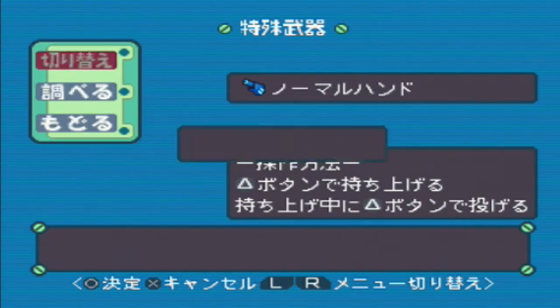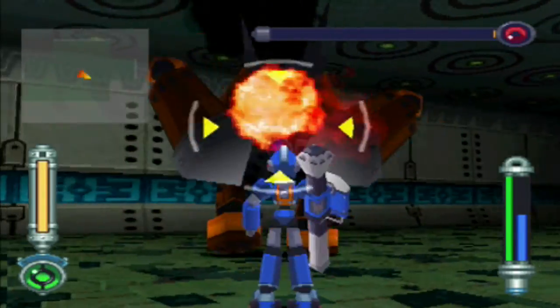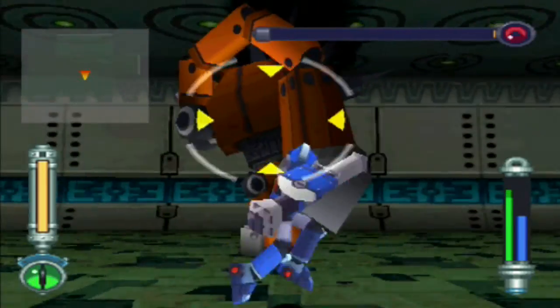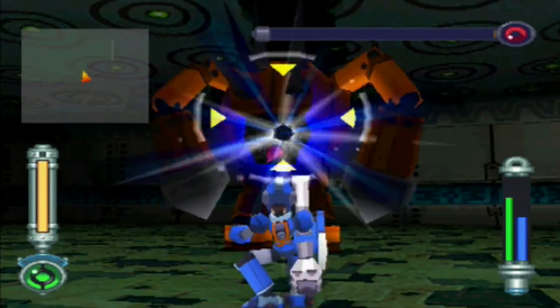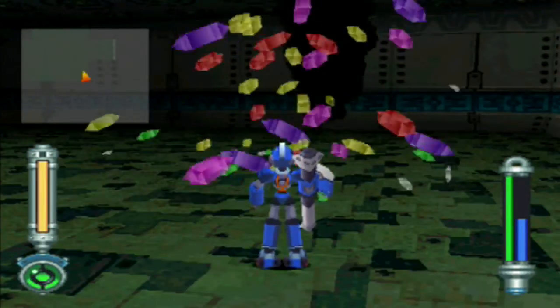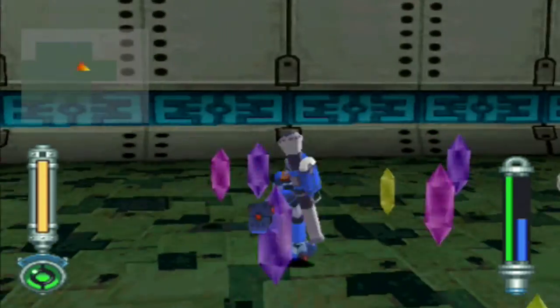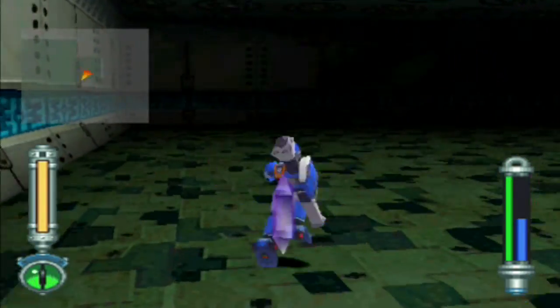The third section of the demo has Mega Man going through a typical ruin-style area, with the final boss being an encounter with the first final boss you fight in the final version of Mega Man Legends. The ruin backgrounds are of areas not used in the final game, as they are early builds of ruins — very reminiscent of the tutorial areas you go through within the game.